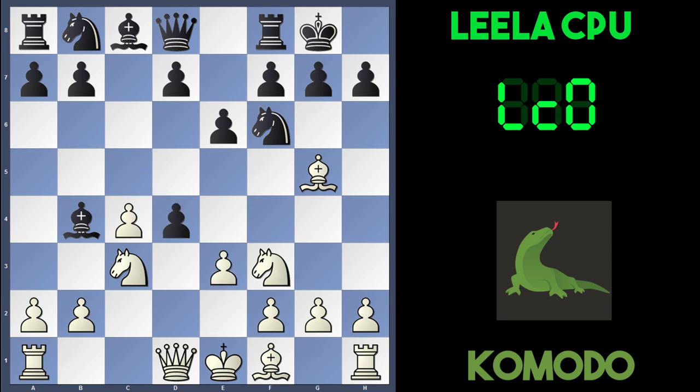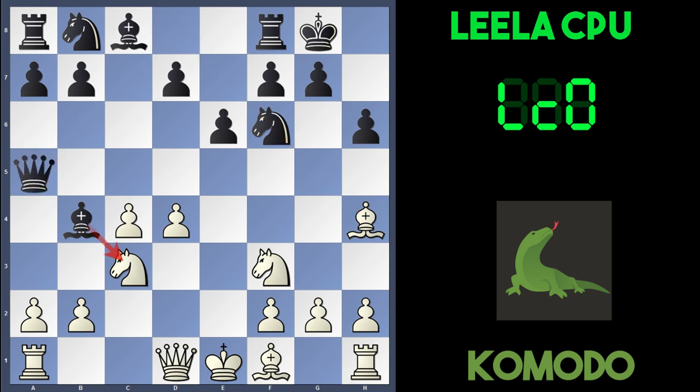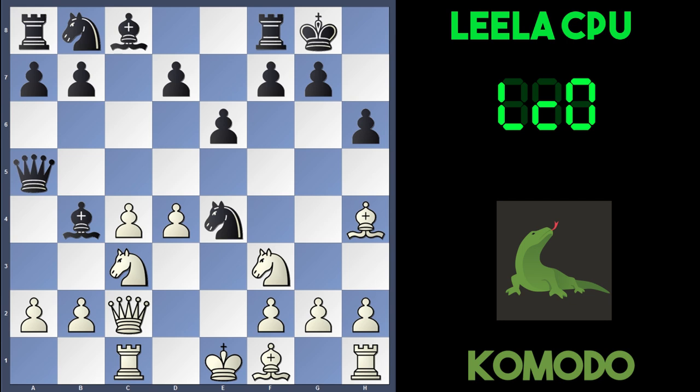Leela captured, Komodo recaptured, and black played h6, hitting the bishop which dropped back to h4, still maintaining the pin against the knight. But not for long because now Leela played Qa5, a battery against the c3 knight. And this is where things start to get interesting. Typically white usually plays Qc2 here to support the knight, and if Ne4, there's Rc1 again to support the knight and d5. These are typical moves played in most games.